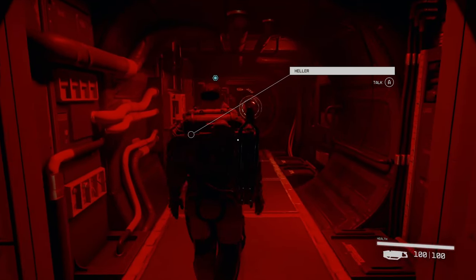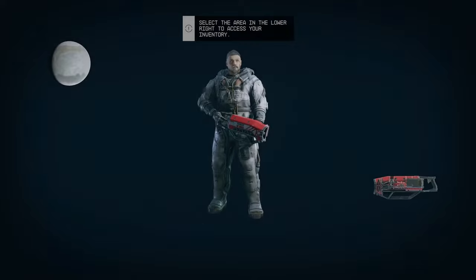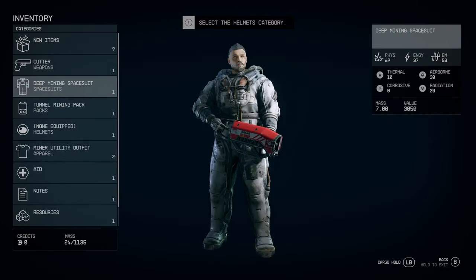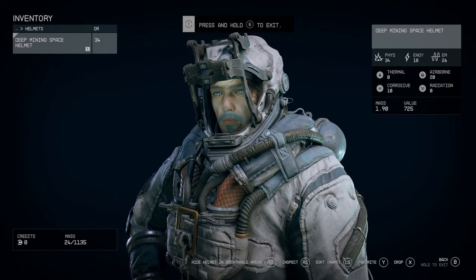Let's go ahead and take a walk. Alright, the dusty airlock — that's kind of the tutorial area, showing you how to do all the stuff. Here's a nice little character screen — this is your inventory. They're trying to tell you don't walk out into hostile environments without your helmet on, which is always good advice.